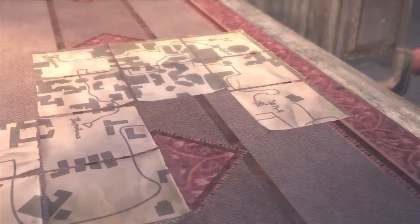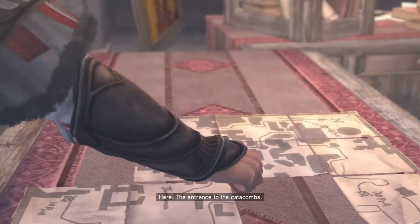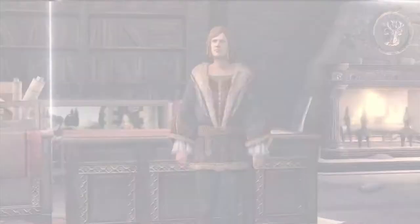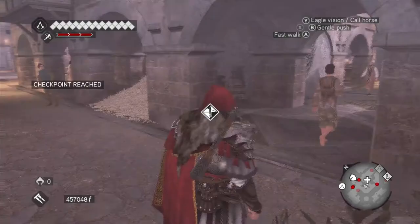Here, the entrance to the catacombs. Go. Bring him back to me. Hang on, old friend. I am coming. Alright, awesome, high five. The person's not here. Decoding Da Vinci.